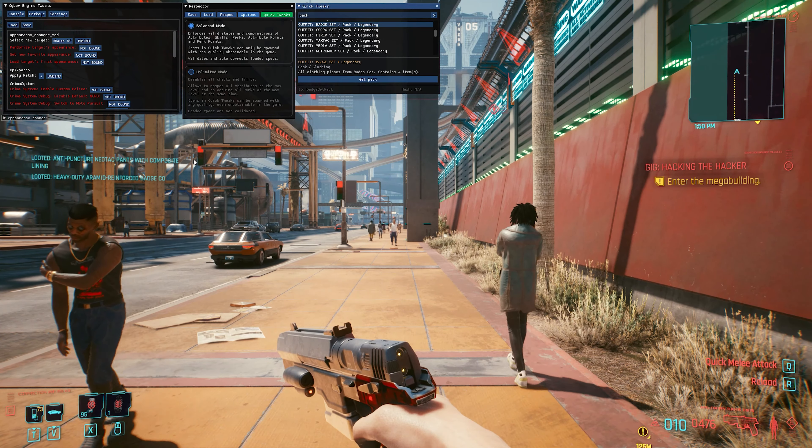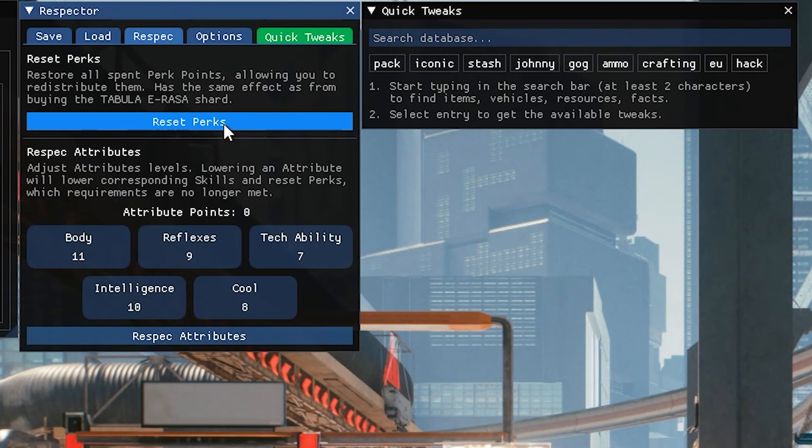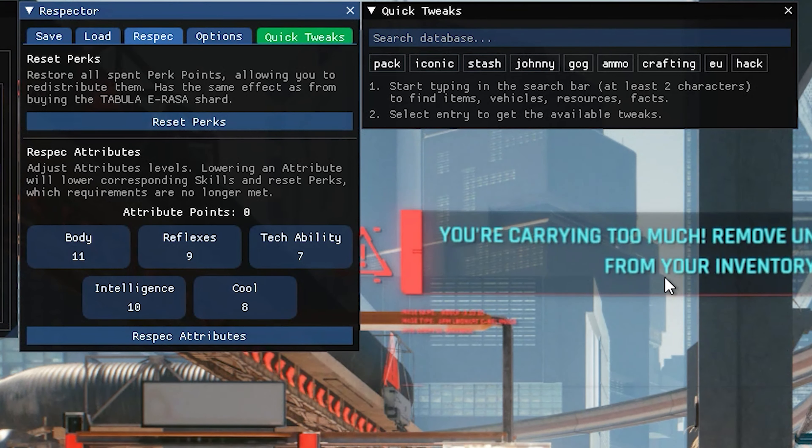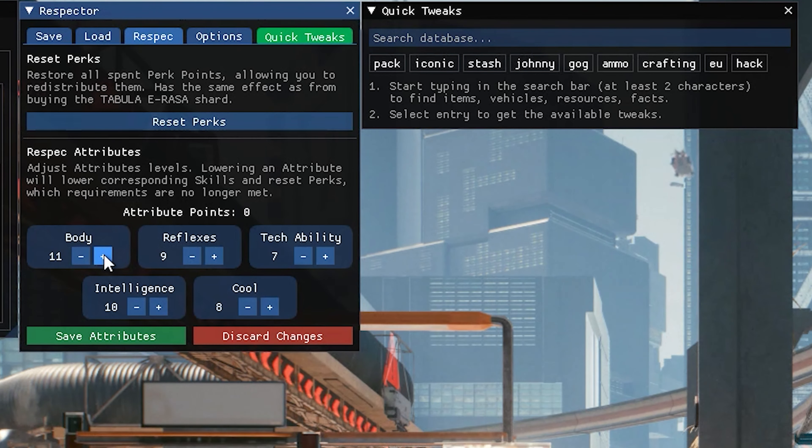But where this actually becomes quite a bit more powerful is with character respeccing. It does give you a fully fledged character respeccing tool, so you could reset all your perk points or redefine all of your attribute values. You could do this in a non-cheaty way, just moving around attribute values from one attribute to another, or have all of them be fully customizable and just max them out.